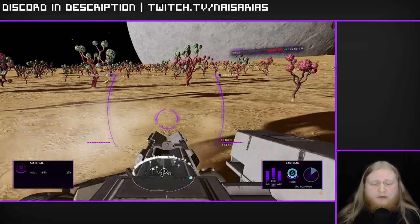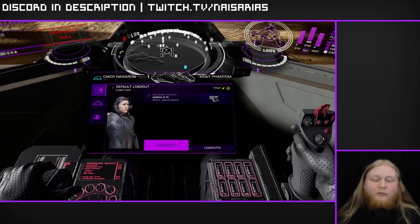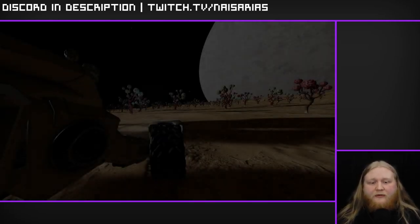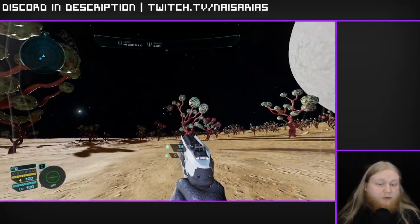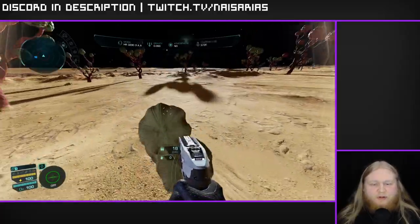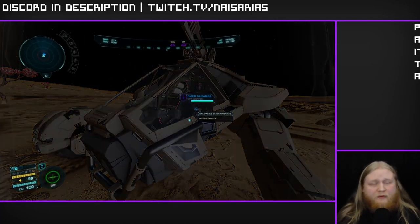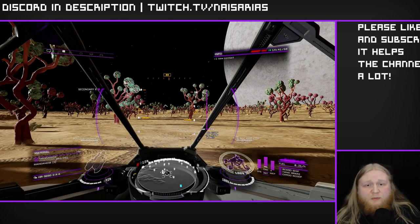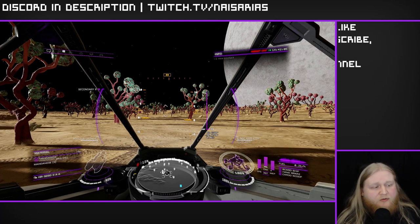The last tip is mostly for crystal shards: sometimes the game won't let you shoot things off with the SRV. If that happens, pop out on foot, pull out your gun, and shoot it that way. Unfortunately you can't pick things up on foot, but just hop in your suit and shoot it with your gun. That's pretty much it — hope you enjoyed the video, keeping it nice and short and simple. Catch you in the next one.